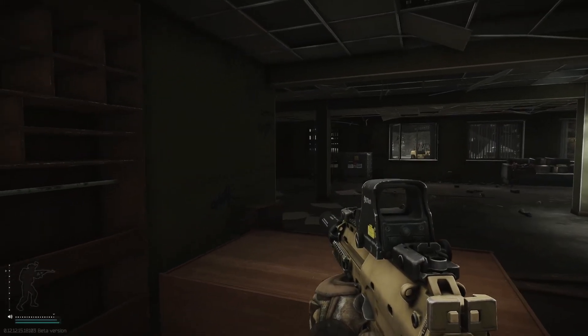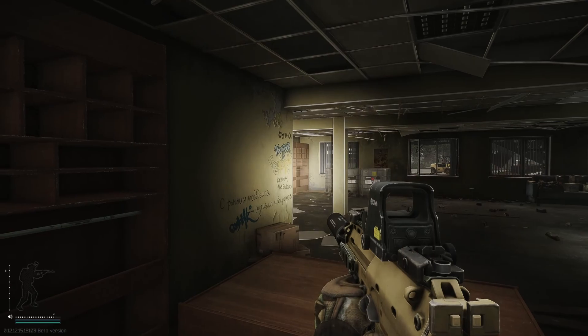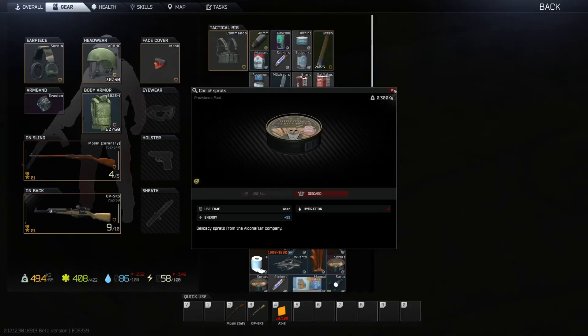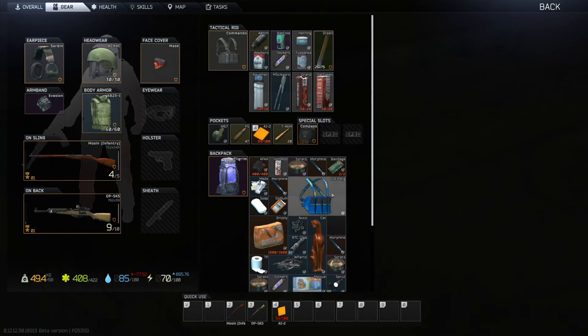If you're struggling with survival, avoid Reserve — there are so many player scavs and the Gluhar guards have aimbot. It may not seem like it, but Woods at Night has some fabulous loot.